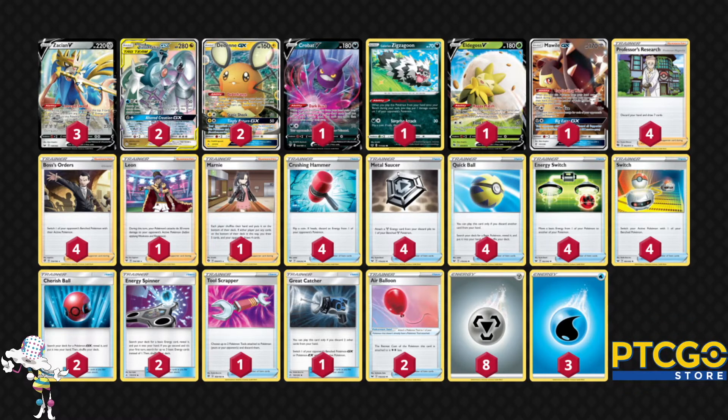Metal Saucer is just to get back some energies on Zacian, and you can always Energy Switch those energies to an ADP. Quick Ball is very common. Energy Switch allows you to get those multi-energies on a different Pokemon per turn, so if you have no energies on ADP at the beginning of the turn, it is possible for you to do Altered Creation GX in a single turn. Switch is really of the essence of the format with Pikarom largely being the most skill-based and powerful deck — Tandem Shock can definitely hurt you. Cherish Ball allows us to search out ADP, Dedenne, and the odd Mawile GX. Energy Spinner allows us to get some energies. Tool Scrapper is really for Lucmetal — I think that deck is going to be one of the most played decks heading into the GG Tour this Saturday.